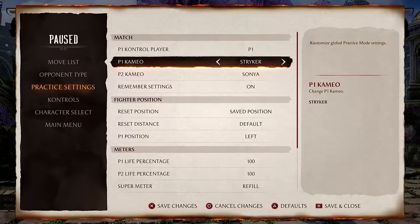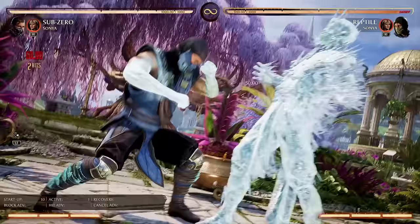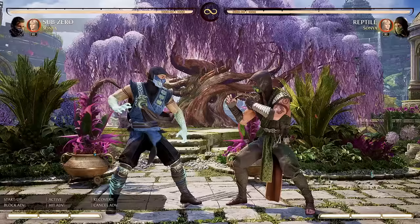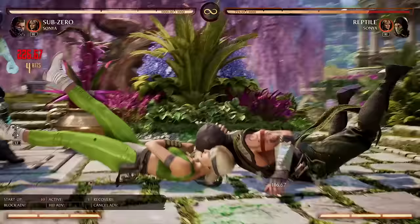Let's switch to Sonya, because her default throw is the most damaging in the game. I'm going to tell Reptile to up block — and keep in mind, you can even throw them as they're exiting the up block. The timing is pretty generous, pretty big window. Almost 18% for a regular throw. But Sonya's default throw does 14% all by herself, and with the up block punish, almost 23% for a single throw. That's almost a regular Sub-Zero combo.